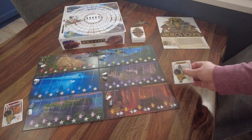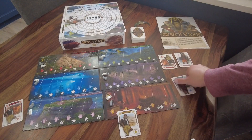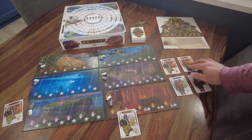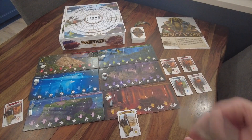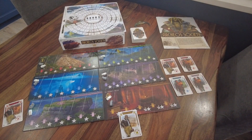Deal out cards to form a face-up display equal to the number of players plus two, all face down then flipped up. I did a really bad job shuffling — we have three explorers right at the top — but those just go back on top.